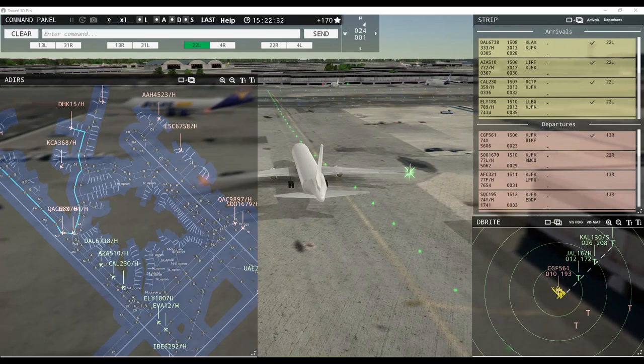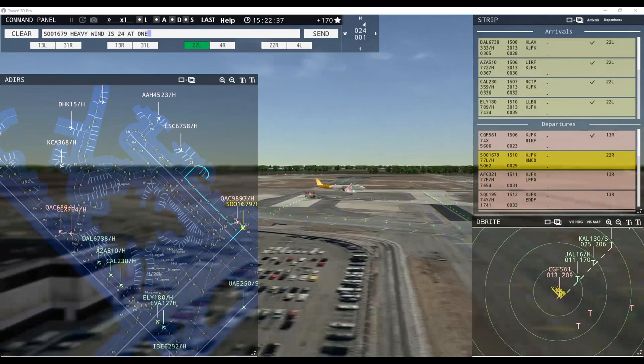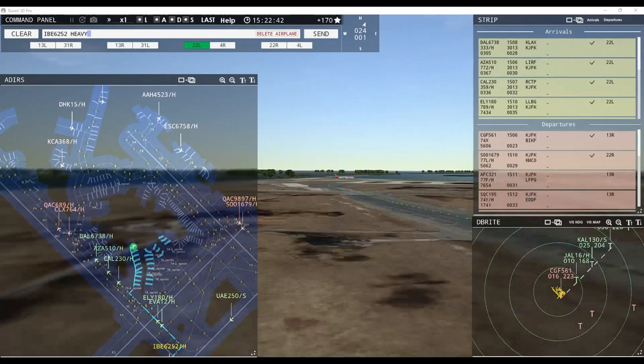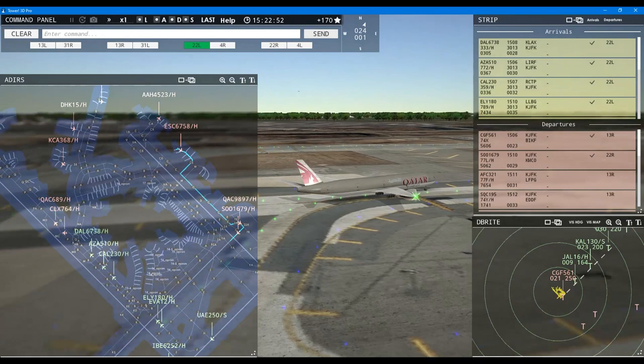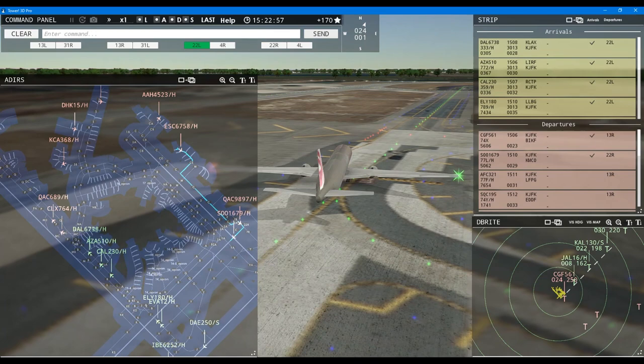Southern Air 1679 heavy, wind 240 at 1 knot, runway 22 right, cleared for takeoff. Iberia 6252 heavy, hold short of runway 4 left. Runway 22 right, cleared for takeoff, Southern Air 1679 heavy. Qatar Cargo 9897 heavy, runway 22 right, line up and wait. Aloha 4523 heavy, pushback approved. World Express 15 heavy, request taxi runway 13 right. Korean Cargo 362 heavy, pushback approved, expect runway 22 right. Kuwaiti 1 heavy inbound runway 22 left.